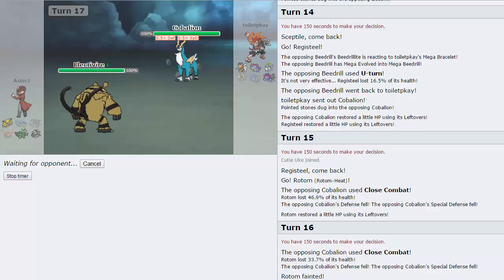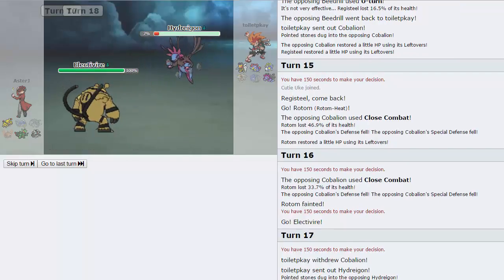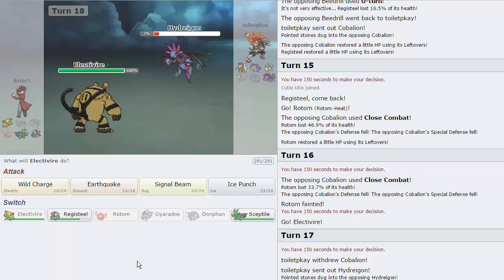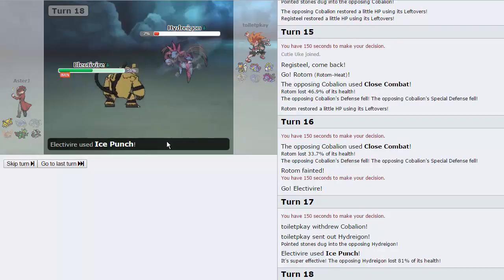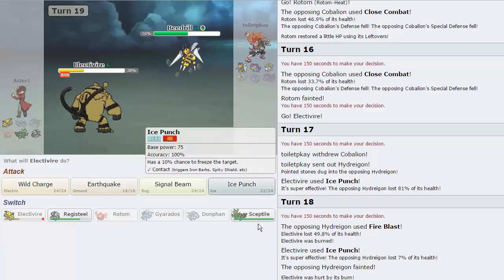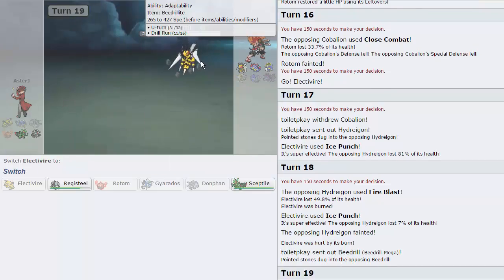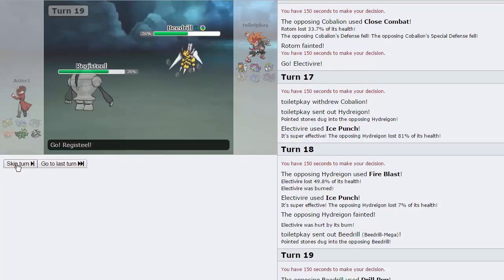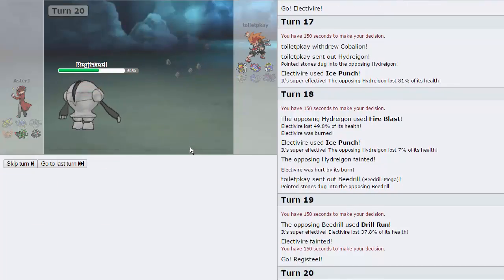His Hydreigon is going to come in on my Ice Punch, and we are able to knock that thing down to 7%. He can go for whatever move he wants — I'm assuming the Draco or Dark Pulse. I'm going to throw out another Ice Punch. He actually goes for the Fire Blast, trying to catch my Registeel I guess, and does burn me in the process. Not a big deal — I was only using Electivire to knock out Hydreigon. He goes into Beedrill — it'll take damage from Rocks. He might go for the Drill Run, so I'll fire off an Earthquake. He does go for Drill Run. We do Speed Tie — but Registeel is always my play, so I just go for a Thunder Wave and he does U-Turn.